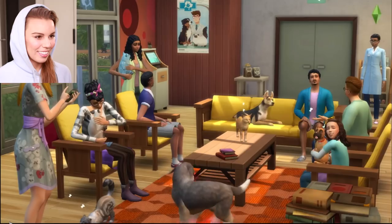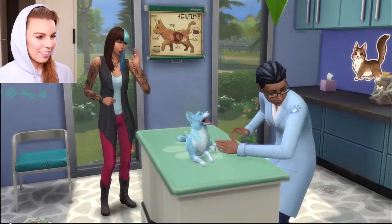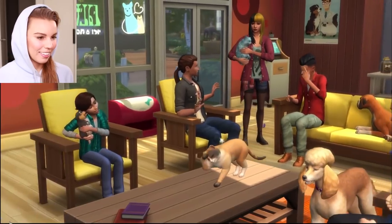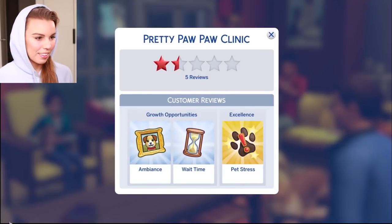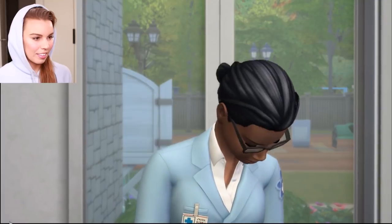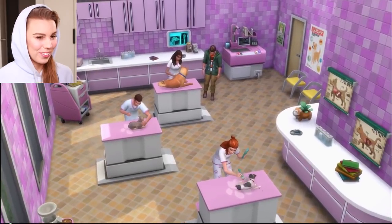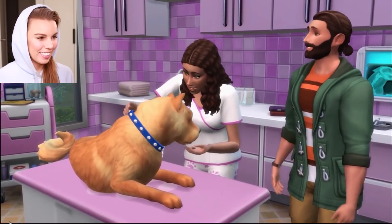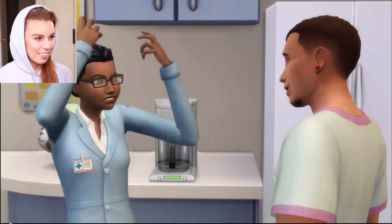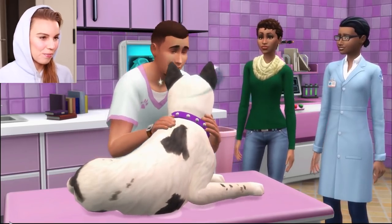It's getting crowded in here. You'll want to keep an eye on your star rating. Ambiance, bedside manner, and pet stress levels are some of the factors that will affect your clinic's rating. A performance breakdown will let you know how your clinic is doing and areas where you can improve. One and a half stars! Add more exam tables to reduce wait times. Improve your star rating to unlock gameplay perks. As an owner, it's critical to keep your team on their A-game. You can train your employees, praise them, critique their performance, and even promote them.